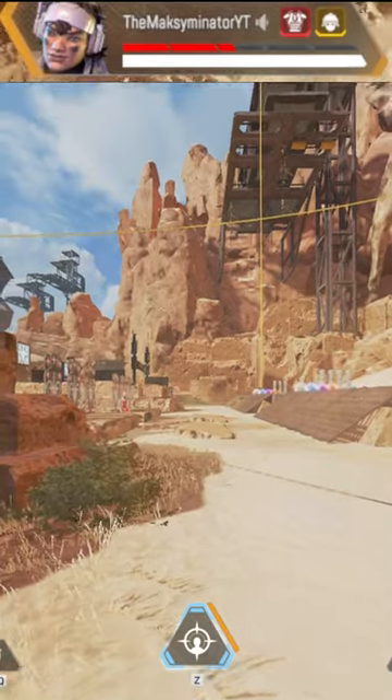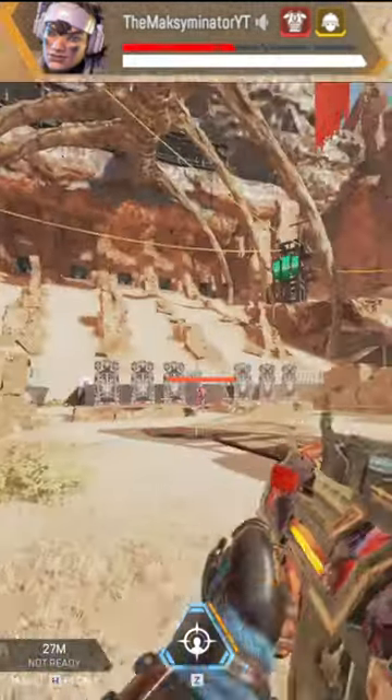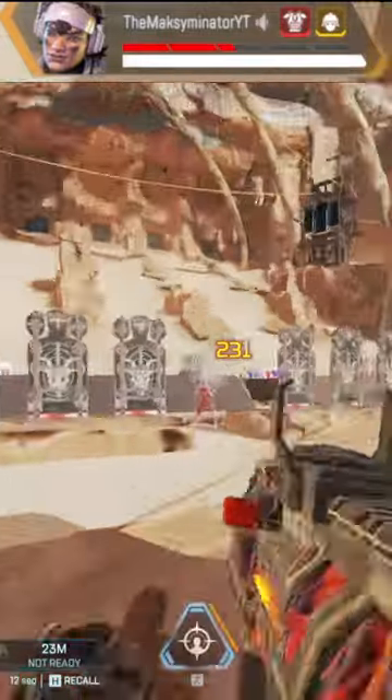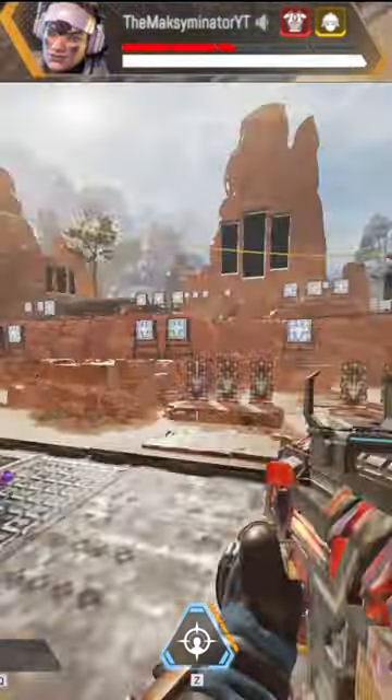You can also add directional keys A or D while doing that to perform a Vantage dash. This is really fast and unpredictable, so you can surprise your enemies and go ratatata in their back. This is Maximinator approved, of course.